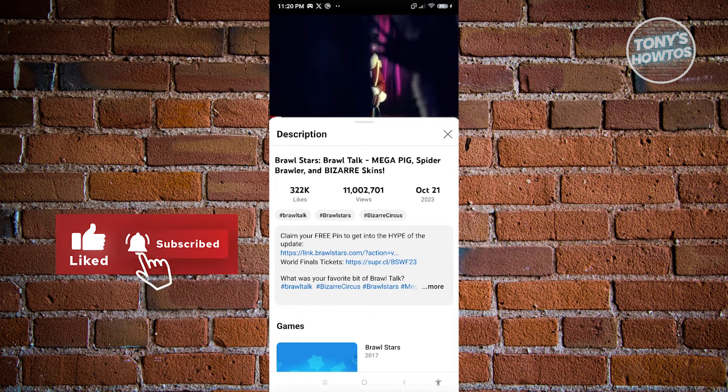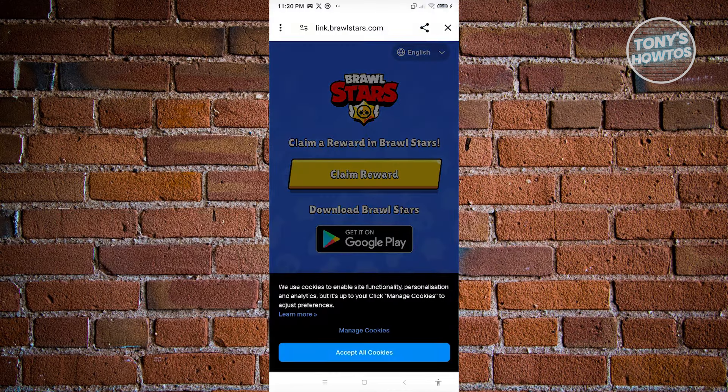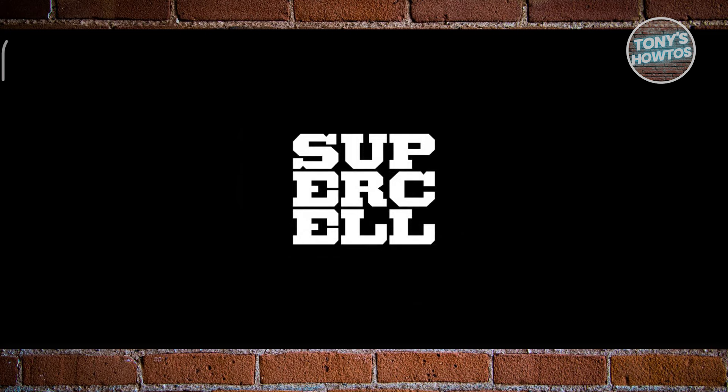Go ahead and click on that link — it should open up a new tab. From here, just click on the 'Claim Reward' button, and that will redirect you into your Brawl Stars application or account.